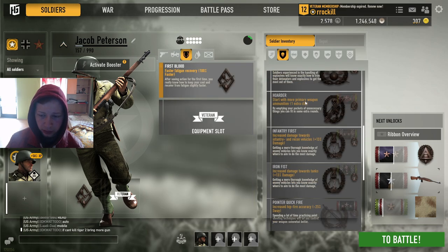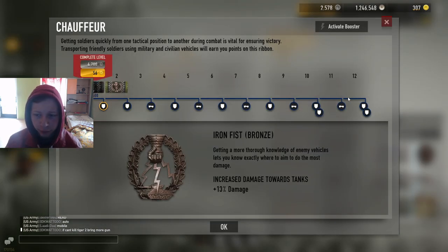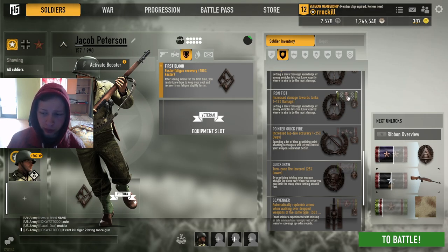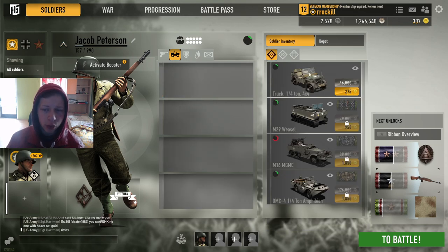To get Iron Fist, you need to drive people around and it's super hard to get. But it's very easy if you have a friend, so get a friend — it's gonna save you a lot of money if you do this first. I recommend getting a veteran membership, put a boost on for this badge, and get the first vehicle. You will need this vehicle. Vehicles will be very necessary, and also put an ammo refill on it so you can reload your RPG and shoot more. I think the ammo refill is just on a respawning vehicle.